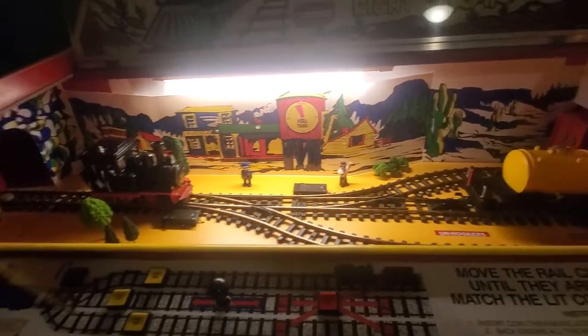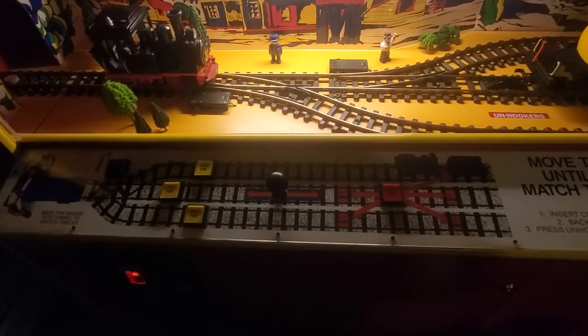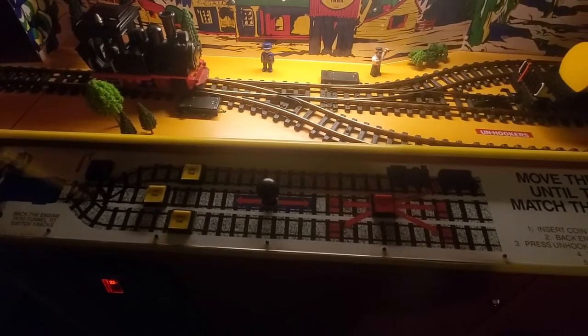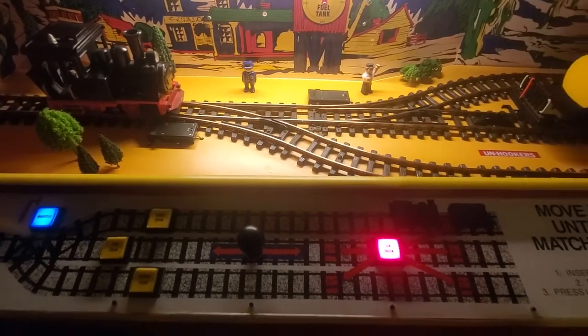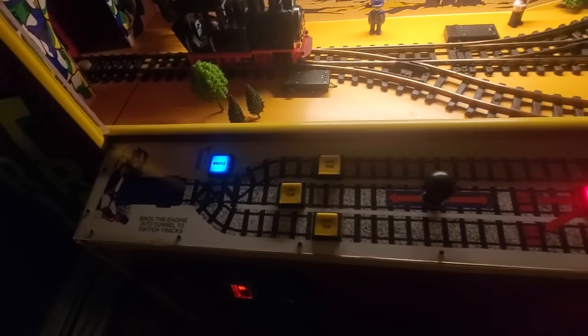So we're going to look at the control panel here. I'm going to start a game because the controls will light up and I'll show you there are only certain times that you can switch tracks and do your moves. So let's start a game — you'll hear the music start. Now the first thing you see is a blue button here called whistle. All that does is make a rather crude whistle sound.